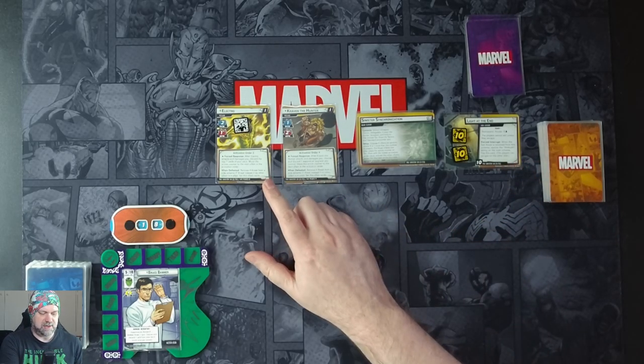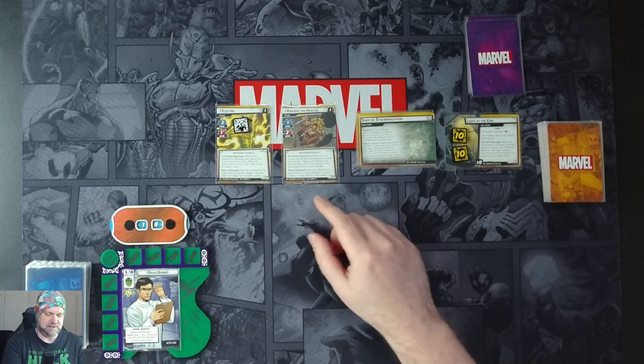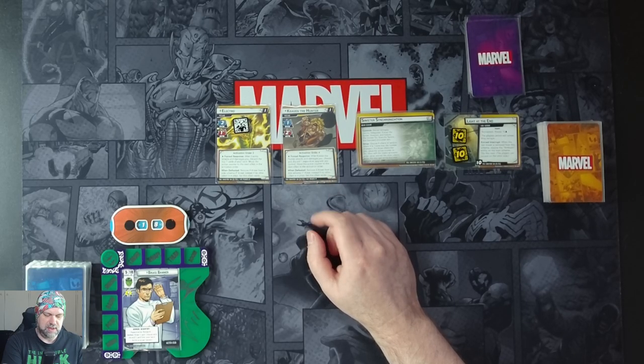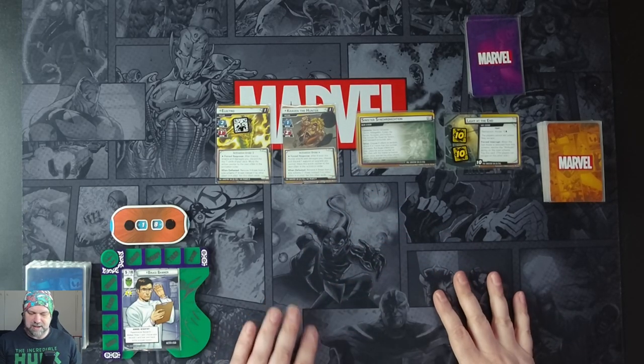We can escape on the other side. Electro has a scheme of two, attack of one. Force response — after Electro attacks and damages you, discard the top seven cards of your deck, then move the active counter to the next villain in the activation order. When defeated, remove four threat from a side scheme — seven threat instead if he's the last villain in play — then set this villain aside. Craven's scheme is one, attack of two. After he damages you, choose and discard one support or upgrade you control, and remove the active counter. That's actually really good because we don't intend to really have any upgrades except for maybe Counter Attack.